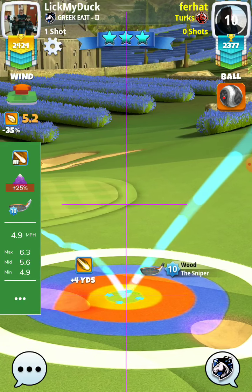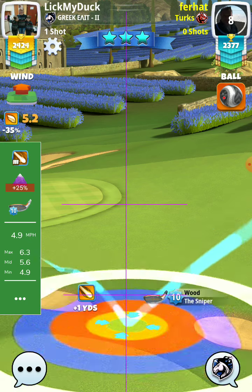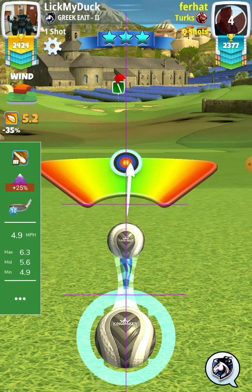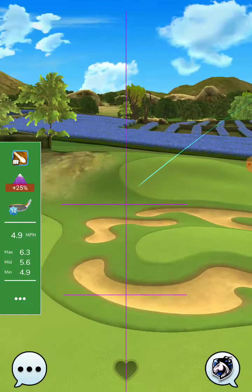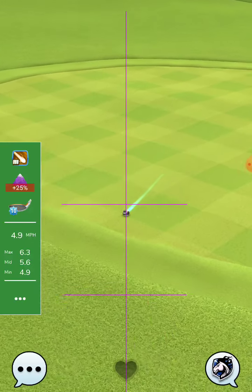Remember: ball guide about half square to the right, and tip of the ball guide at the end of the dark square. Plus 25 percent at max, straight pull. Let's see what the opponent will do here — it's difficult from that side. Good luck.